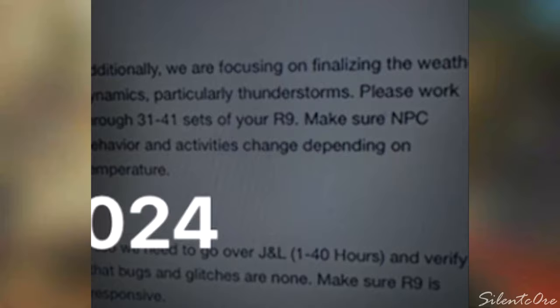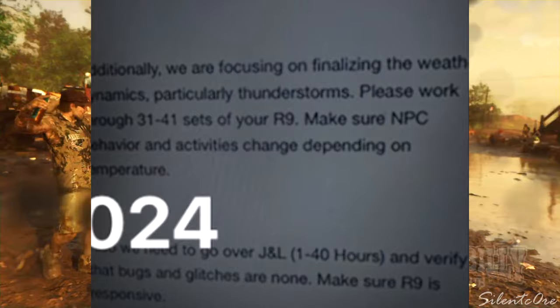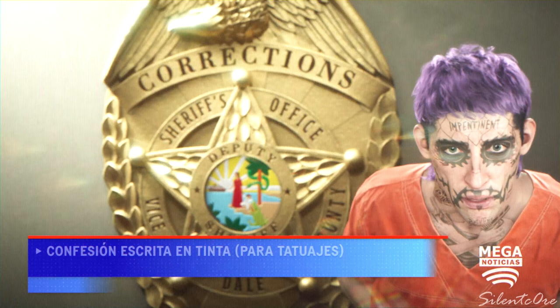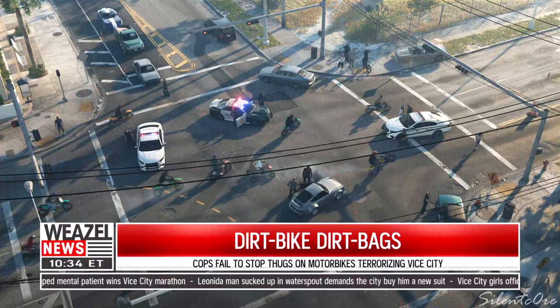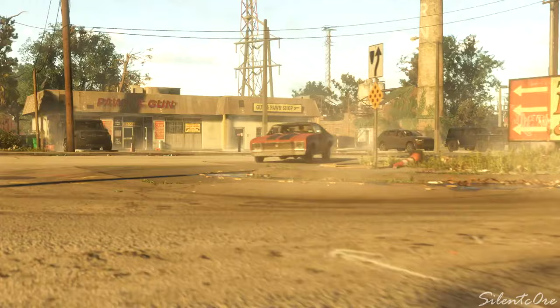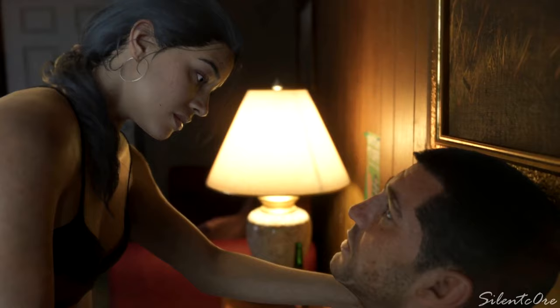This reads: 'Additionally we are focusing on finalizing the weather dynamics, particularly thunderstorms. Please work through sets 31 to 41 of your R9. Please make sure NPC behavior and activities change depending on temperature.' This relates to NPC behavior in GTA 6 — how people will dynamically react to weather. For example, during a thunderstorm people will run for shelter, pull out their umbrellas, and wear appropriate clothing depending on the weather.